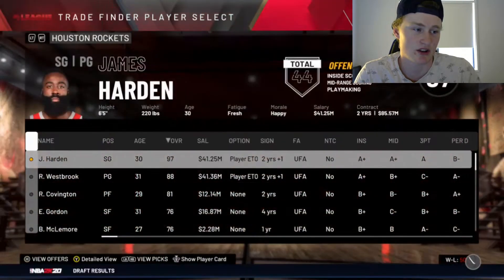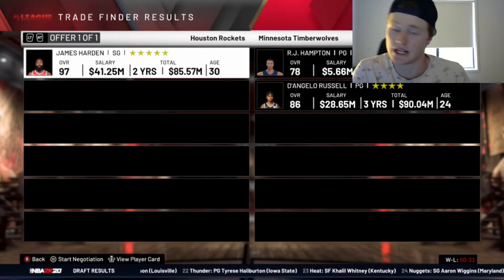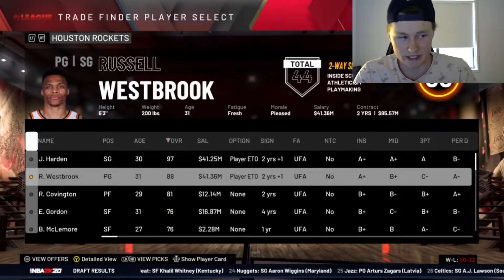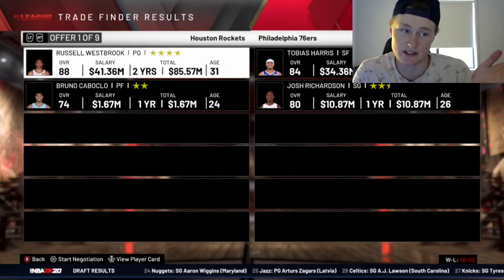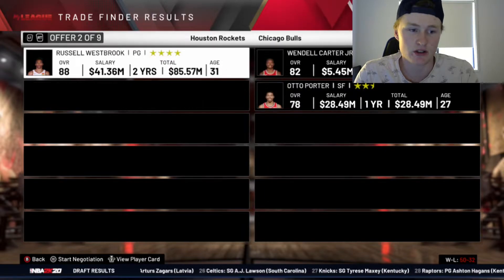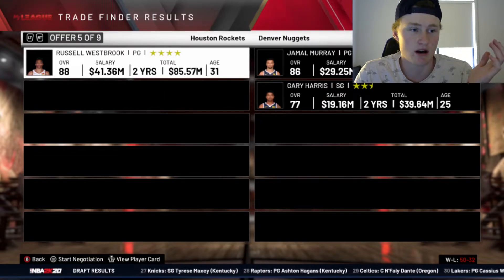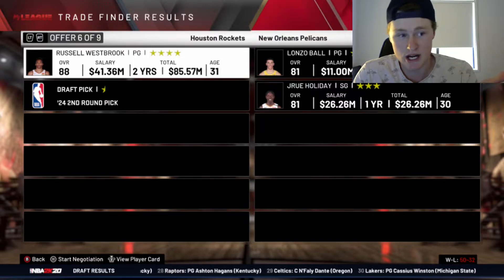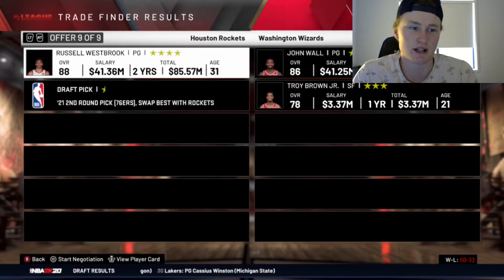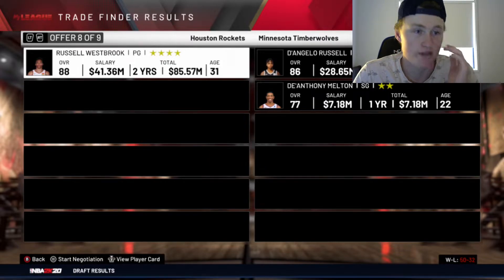For Harden, we can trade for RJ Hampton and D'Angelo Russell, but we'd then have to trade away D'Angelo Russell because he's an 86, not 85 or below. For Westbrook, we can get Tobias Harris and Josh Richardson, which is decent. Kyle Lowry is an 85 but I don't think he progresses. D'Angelo Russell is nice but we'd have to trade him away again. I'm actually going to take that trade and then see what I can get for D'Angelo Russell after.